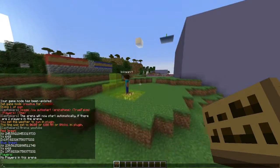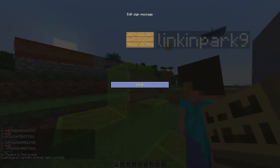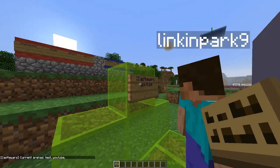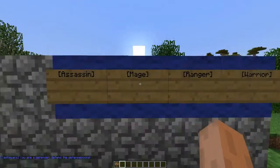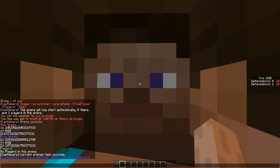`CW info YouTube` shows you information on the arena, and `CW list` shows all arenas. To create a sign: put `castle wars` on the first line, `YouTube` on the second line, then right-click to join.